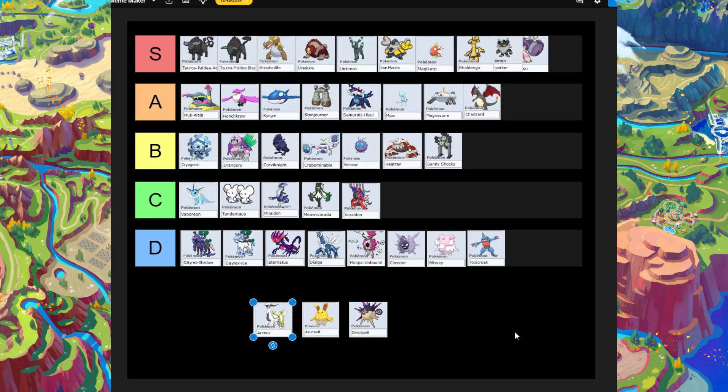I realized I'm still missing a few Pokémon — Arceus, Azumarill, and Overqwil. Starting with Arceus: it's a decent raid Pokémon but it's not going to do a one-hit, and it's not one I'd recommend people bring to my terror raids. So Arceus goes in C-tier — D felt a bit extreme and I don't want Arceus to smite me.